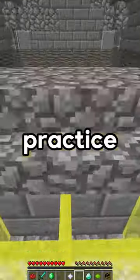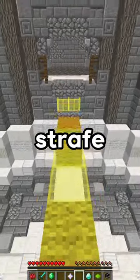I logged into a practice server, found a jump that requires a 45 strafe, and got to work.